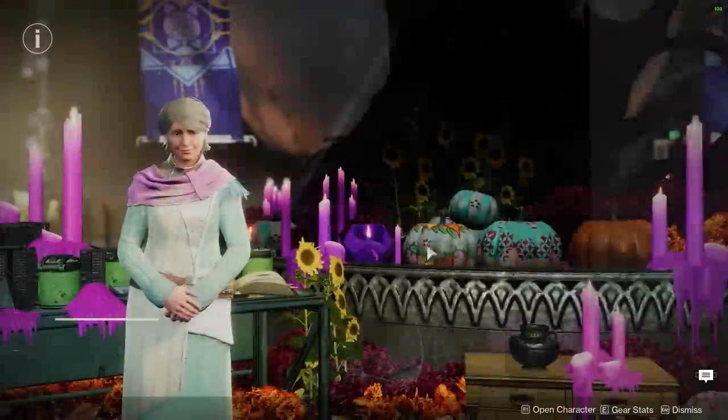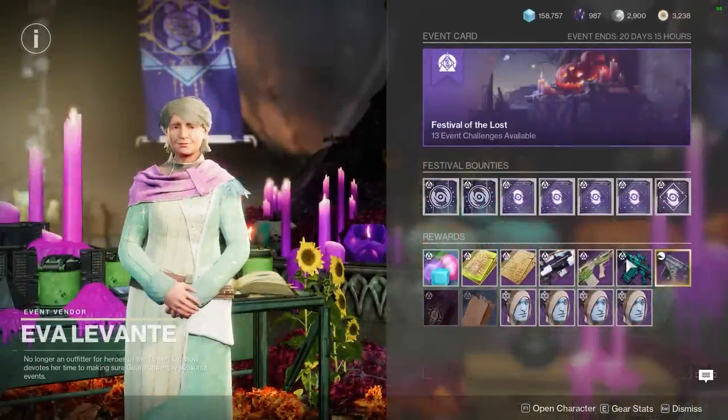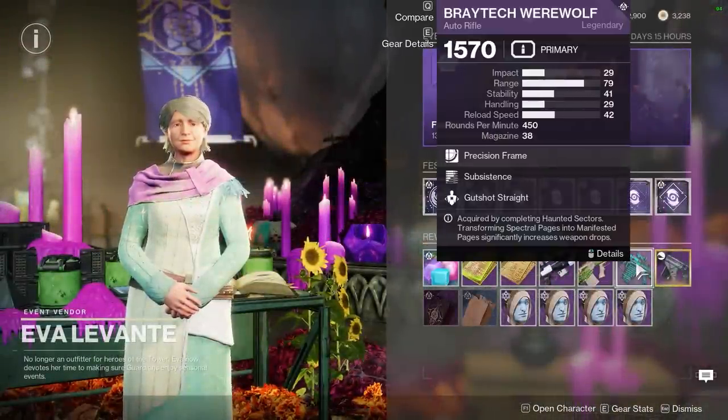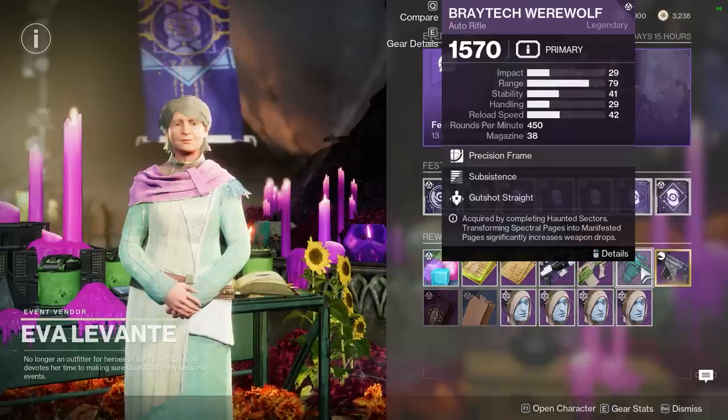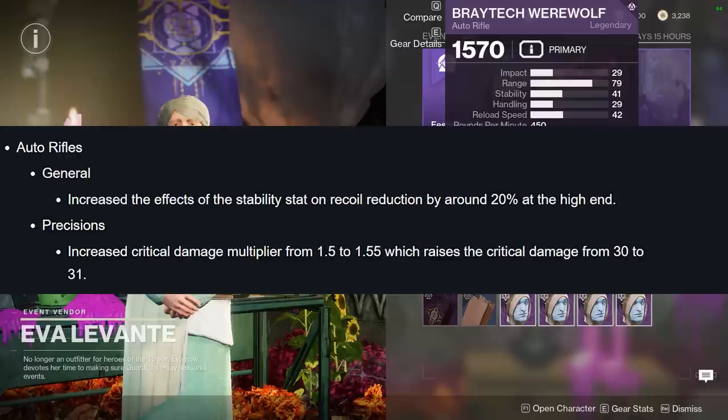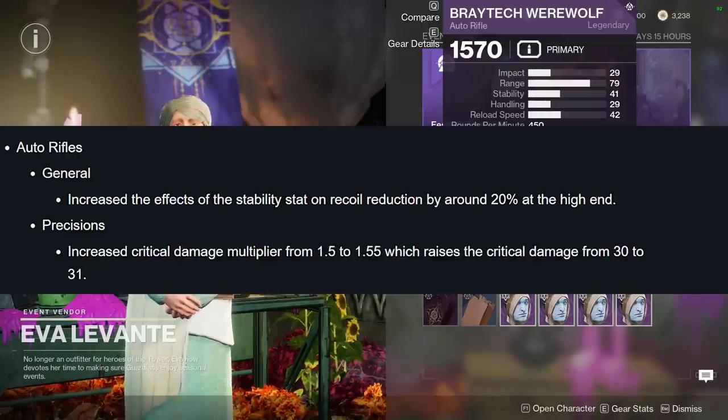It just so happens that Eva has two weapons on her — in particular, the Breitek Werewolf and the Horror Story Auto Rifle. They both happen to be 450 RPM Auto Rifles, and 450 RPM Auto Rifles just got buffed.